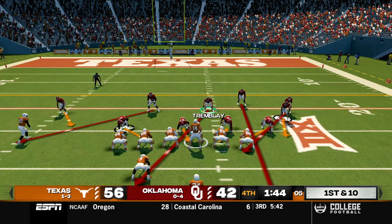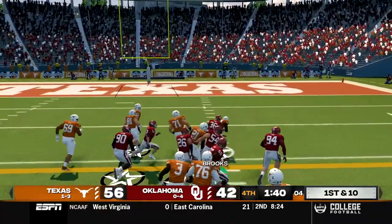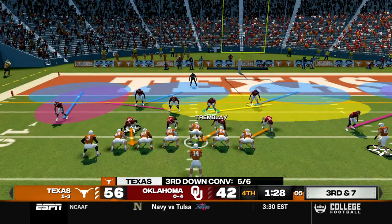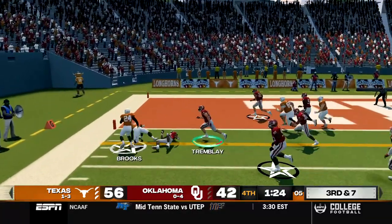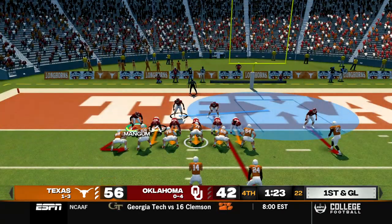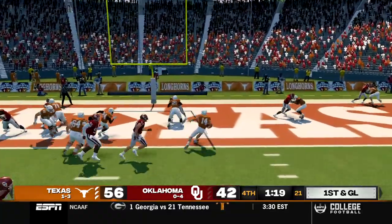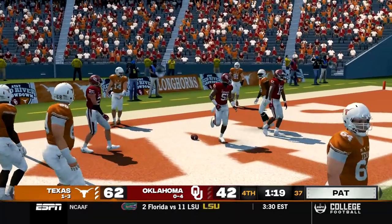Texas hand off to Brooks up the middle for the first down, brought down after a 13 yard gain. Third and seven, at least a chance to hold them under 60 points. Wright takes the snap, hands off to Brooks to the outside. Tremblay knocks him out of bounds so we're probably still going to hold them under 60. First and goal, they come out in shotgun on a read option, Wright runs through one man, breaks another tackle and gets into the end zone. And if that doesn't sum up today's game I don't know what else does.